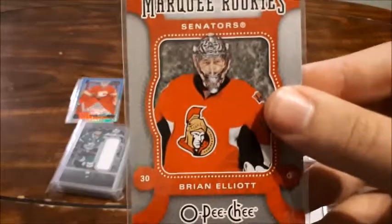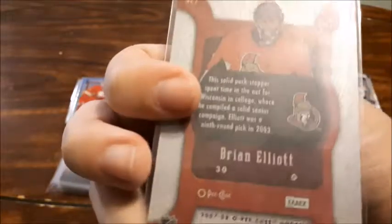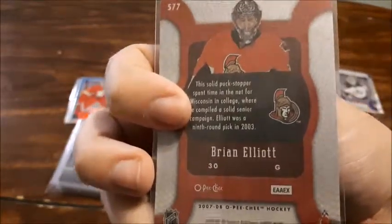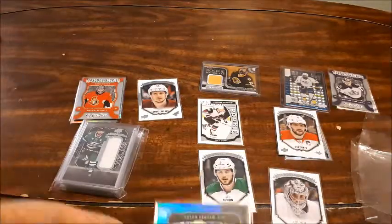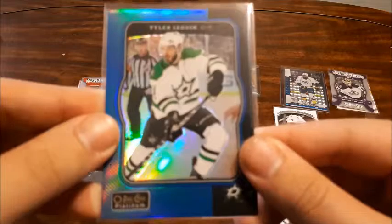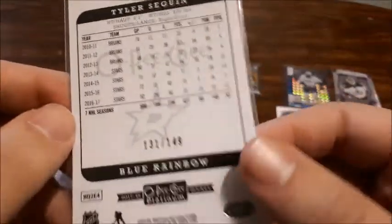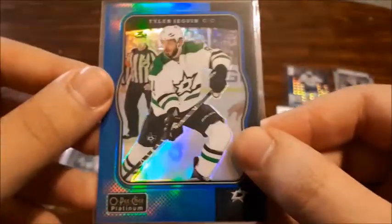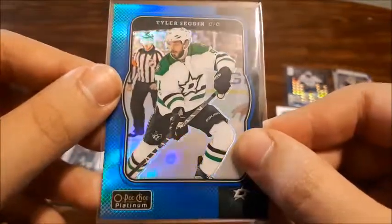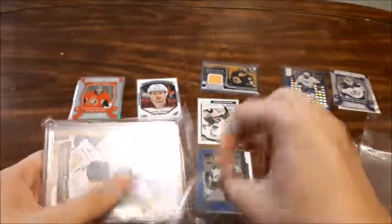Next up is also Brian Elliott's Marquee Rookie card, the same year as Jonathan Bernier's. I really like these cards. I like Bernier's a little bit better because I like the color scheme with the purple. And the last one in this pack is Tyler Seguin — this is the blue rainbow retro card and it is numbered out of 149, number 131. To me that one is my best Tyler Seguin card. I saw it and had to get it because it looks so cool. It's the best one I have of his.